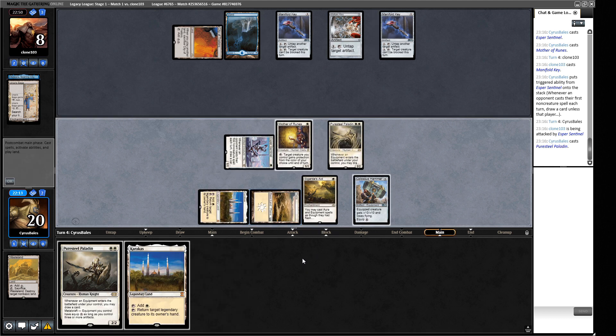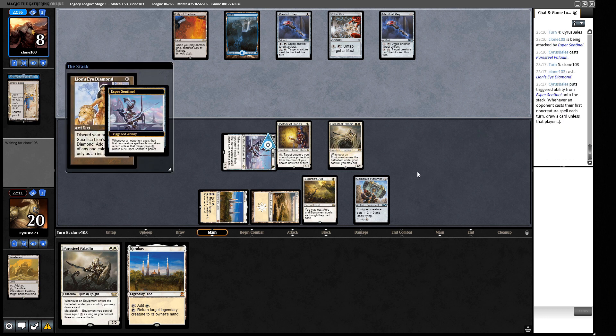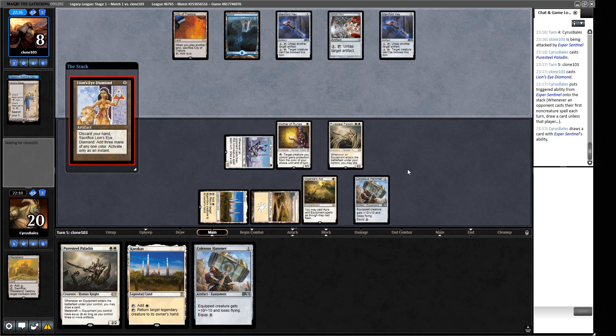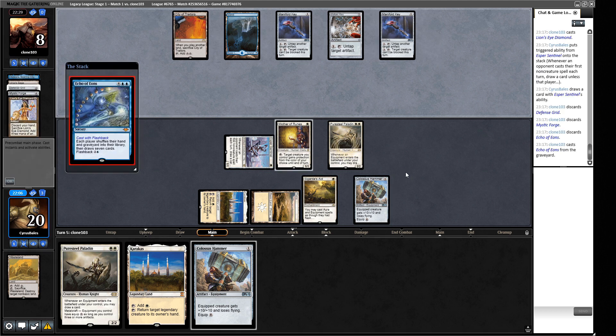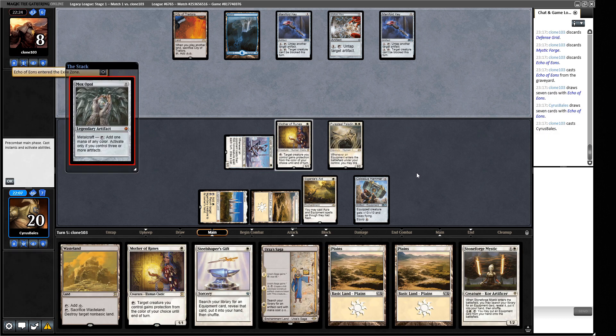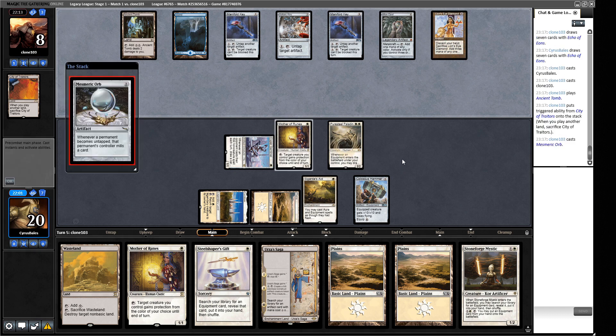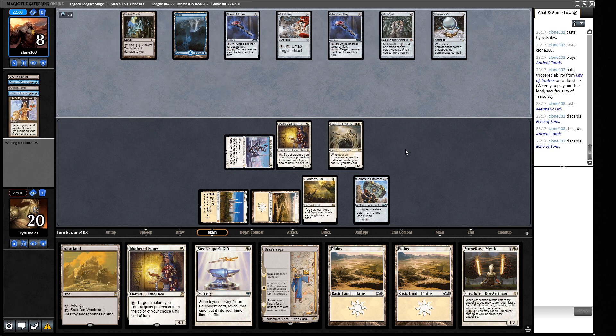We attack with our 1/1 and play out Puresteel Paladin. If one of these were an Ancient Den we could have killed them this turn, but alas. Our opponent has a suboptimal draw but loads of keys, which will be problematic. They play Lion's Eye Diamond — this looks like an Echo of Eons turn. We have a Colossus Hammer to put on Sigarda's Aid if we get another turn, but we kind of have to hope they can't go off this turn.